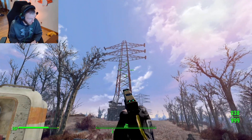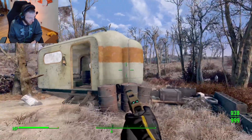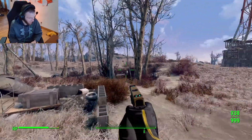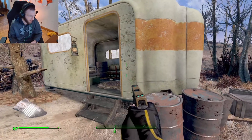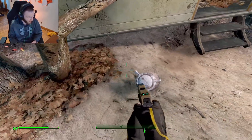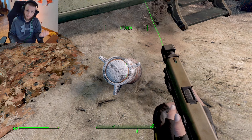You can tell it's Abernathy Farm because of the big power line tower. There's a little trailer behind Abernathy Farm by the grave where the family had to bury their daughter because the raiders killed her — once you get the locket back and all that. There's a little security shed and a little bomb on the ground. It doesn't give you a prompt to activate it, but if you hang on to it, it'll teleport you.